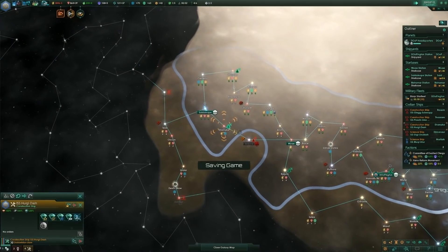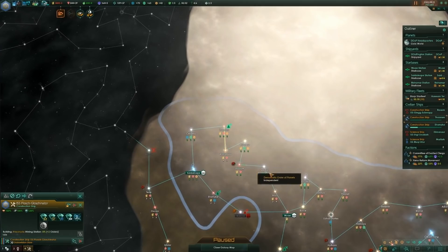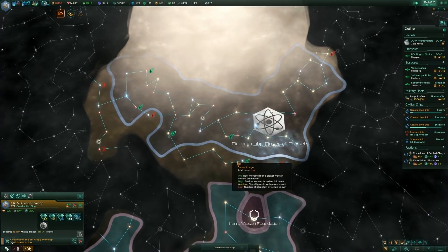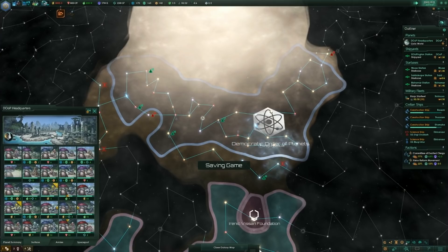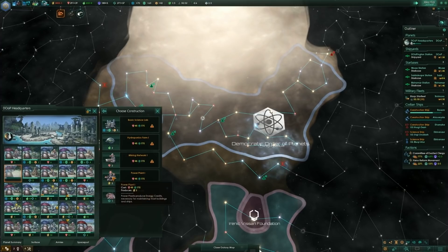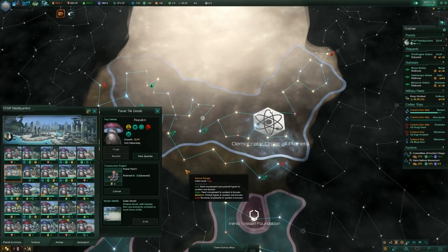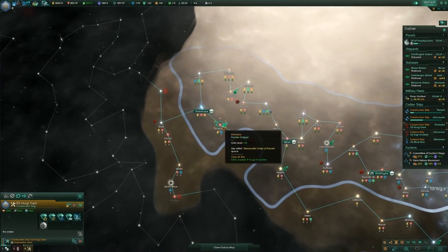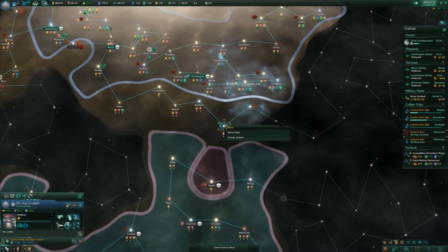We're going to keep mining and finishing off up here. We need to open up this system — it seems important, definitely something I need to get my hands on, even if it's just to create a hallowed world. We're going to start claiming this arm of stars. No reason not to — upgrade some power stations, that'll be very nice. We'll build a power station and as we unlock more buildings we can disassemble some of this stuff and replace them with more interesting and unique buildings.